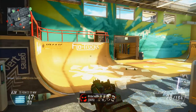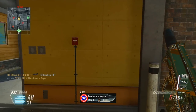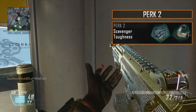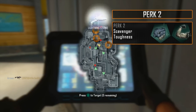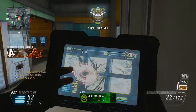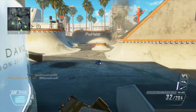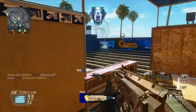Hardline is definitely going to help you get those scorestreaks a little bit faster — you can switch it up with anything you prefer. My two Perk 2s are Scavenger and Toughness. Scavenger just makes sure that you do not run out of ammo. Usually Scavenger isn't as much of a necessity as it is for the Scorpion Evo 3, because this gun shoots extremely fast and you're going to burn through ammo extremely fast. Without the Scavenger perk, you're probably going to run out of ammo within the first 10 kills.